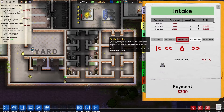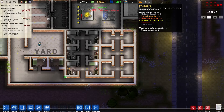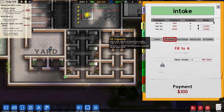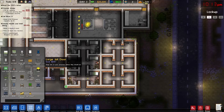First things first - go back to my intake. I think I'm gonna set this to all available. Oh no, I don't have 15 spots available, I have one spot available. Fill capacity - that's the one I wanted. Okay, filled to six.